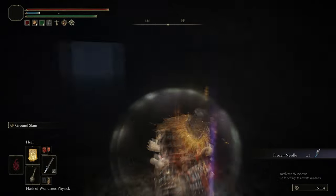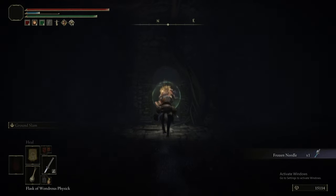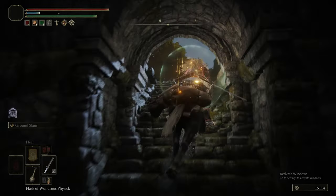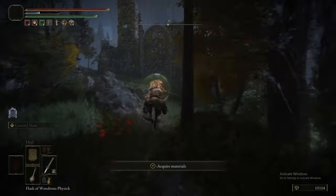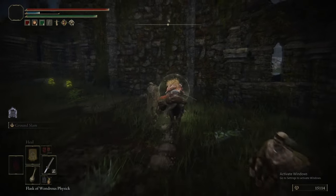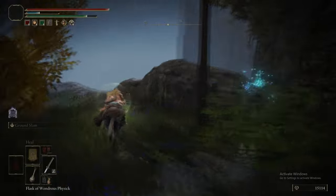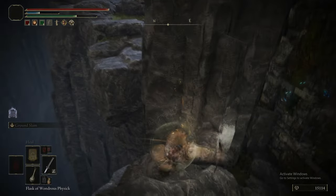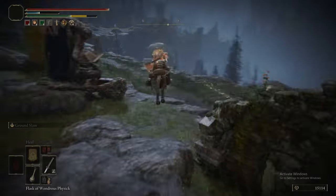The Frozen Needle is quite a cool rapier with built-in frostbite buildup. If you charge its R2s it has little projectiles. If you partially charge an R2 and backstep, even the backstep attack has a projectile, which is cool. There's another illusory wall here too.